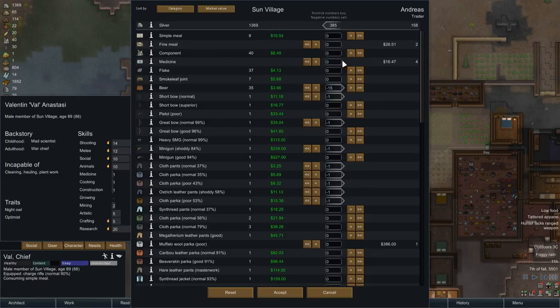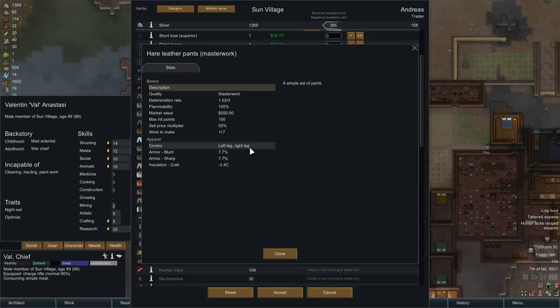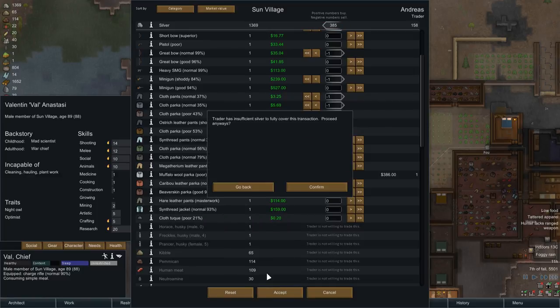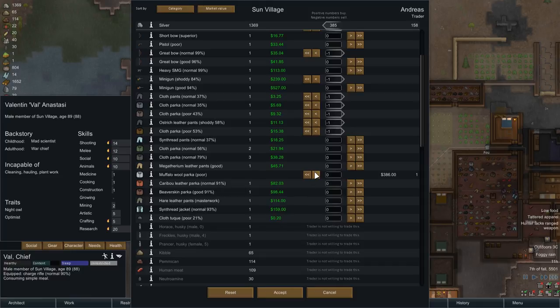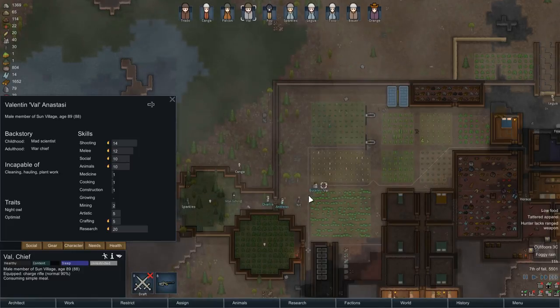We're going to sell a bit of beer and some weapons and poor clothing, as we've done in previous trades. Something interesting — we actually have some hair leather pants, masterwork quality, worth about 500. Not that we plan to sell them any time soon. Traders don't have enough money. We'll just reduce how much we're selling. Accept that and continue on from there.